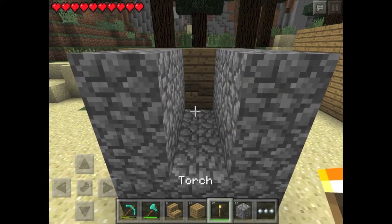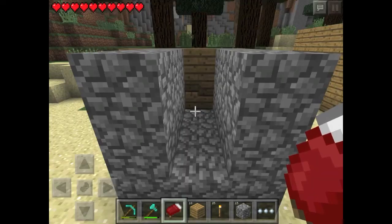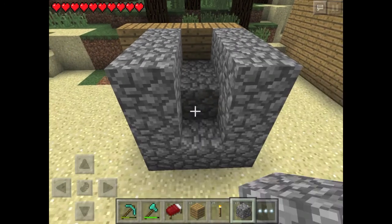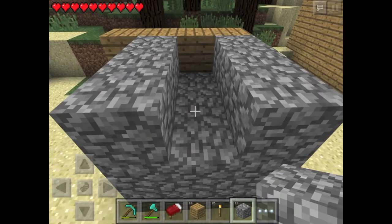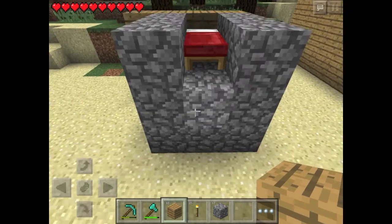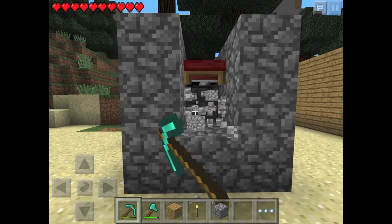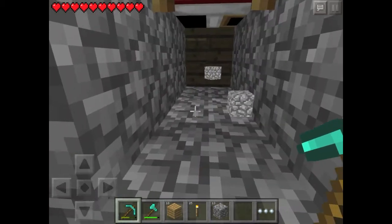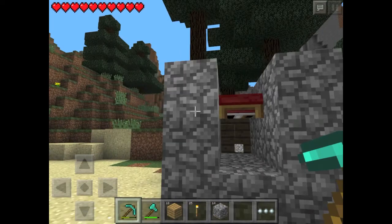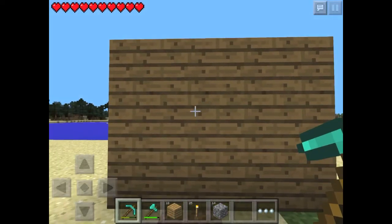Get your bed — and also I have to say, you want to make another layer on top of that cobblestone and place it on top so it looks like this. Then you just want to break these three blocks right there and gather them up, so now it looks really ordinary.